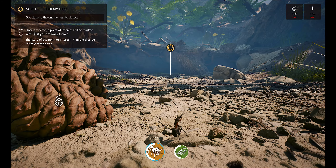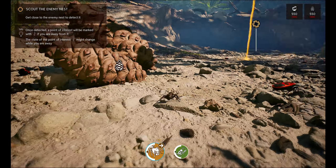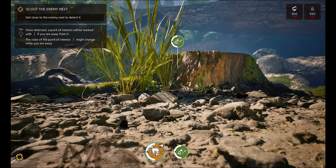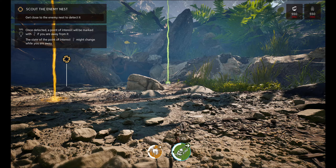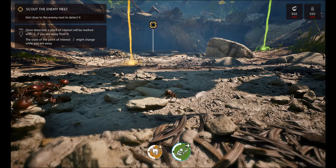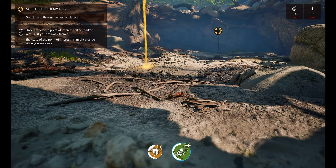Should I bring in my warriors, if there's an enemy nest? We'll bring them up. Let's bring our shooters over here maybe, just in case. You don't even know what's gonna happen. Here's the enemy nest.